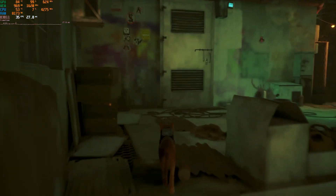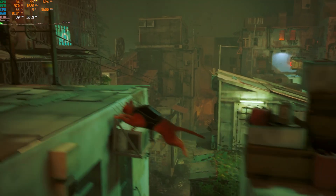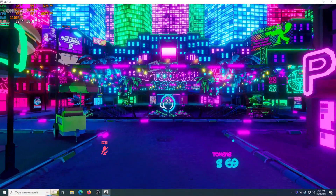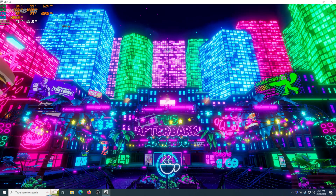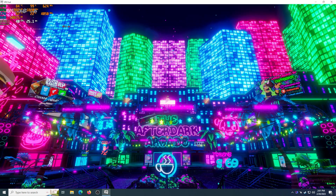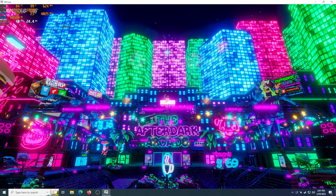Of course, the 1 gig of VRAM is pretty painful in Stray, as everything looks like a smeary mess. Lastly, I booted up VRChat in desktop mode and warped over to the After Dark Plaza, one of my favorite performance testing worlds. Walking into the main courtyard, the 465 returned between 35 and 42 FPS, and by some miracle the textures were even recognizable. Don't get used to that — a gig of VRAM in 2023 is hardly anything.